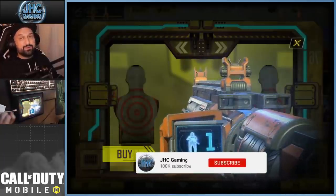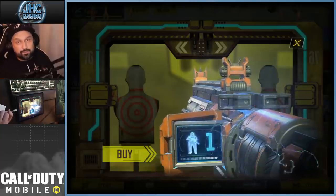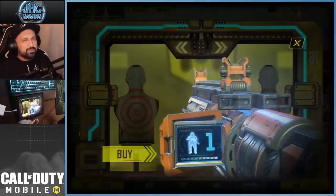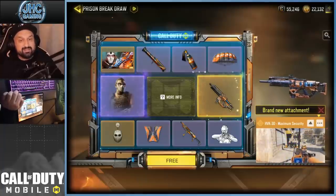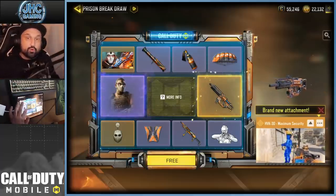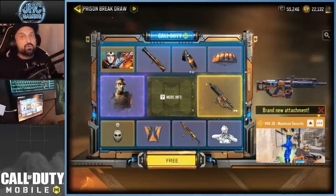Hey guys, Johnny here back with a brand new COD Mobile video. Today we've got a brand new lucky draw — it's the first of the season. There's another legendary weapon, another soldier skin, and more stuff to check out. The first spin is free, so you have a chance to get something cool for free. The odds are very low for the soldier or legendary weapon, but it still happens to a lot of players.